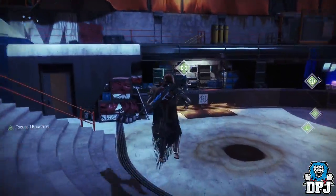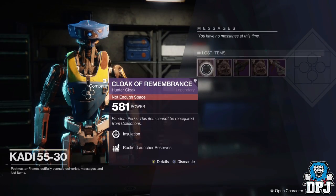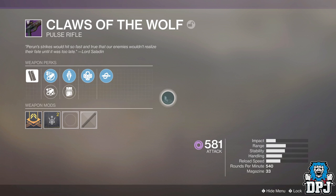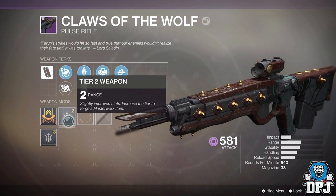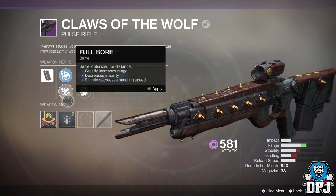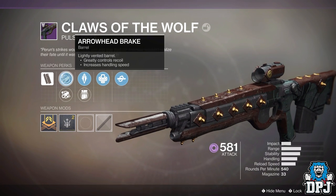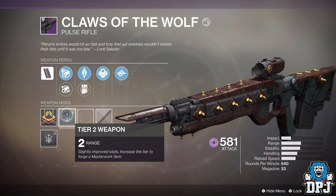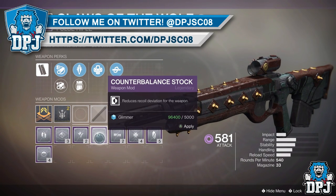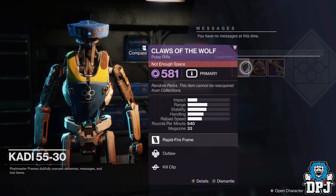Come on, I hope that's a decent Claws of the Wolf — it probably ain't gonna be. OK so these are just... please have stability. No — range. Could be good, Jesus it could be good. Armor-piercing rounds, max range — a lot of range. I could put on a Counterbalance Stock. You know what, it's better than what I've got, I'm gonna lock it — it's definitely better than what I've got.